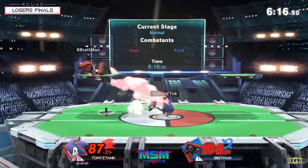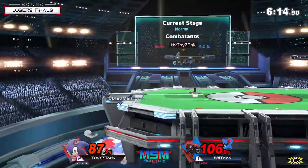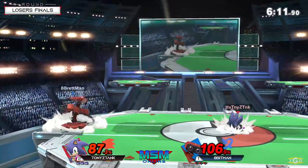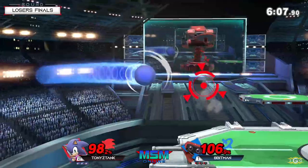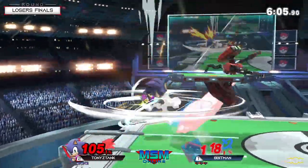One thing Sonics use that spin dash for is to see how you're going to react — it's a way to test your opponent: how is he going to react? What's his option in neutral? How is he going to play? Is he going to be aggressive? Is he going to be passive?